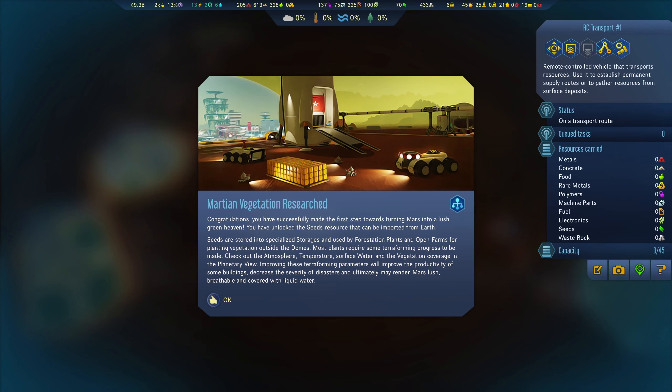temperature, surface, water and the vegetation coverage in the planetary view. Improving these terraforming parameters will improve the productivity of some buildings, decrease the severity of disasters, and ultimately may render Mars lush, habitable, and covered with liquid water.